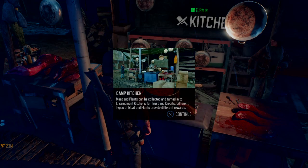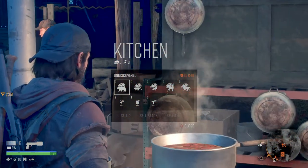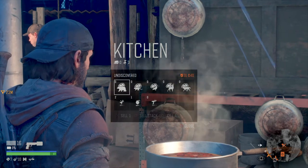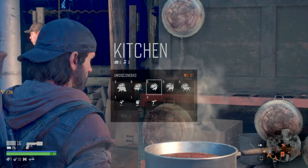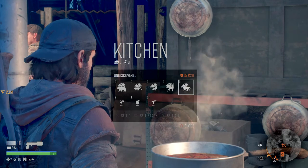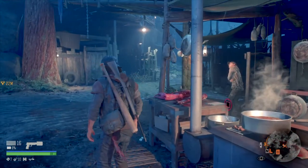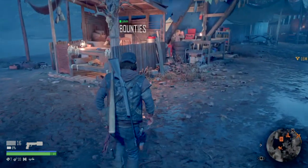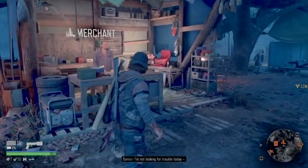Here's a kitchen - meat and plants can be collected and turned in at encampment kitchens for trust credits, and different types provide different rewards. It shows bear, bird, deer, wolf, and some sort of plant. There are also bounties here. I'm not looking for trouble today. And there's a merchant.